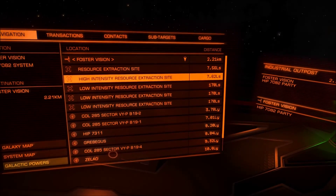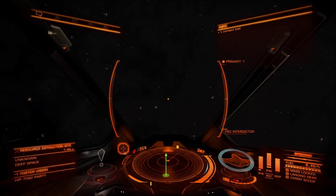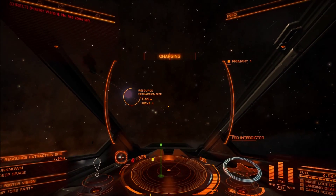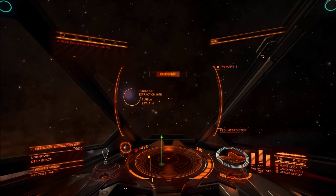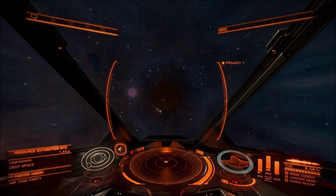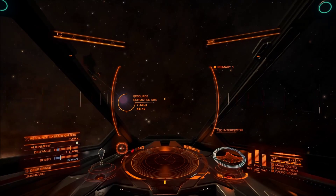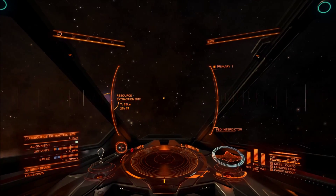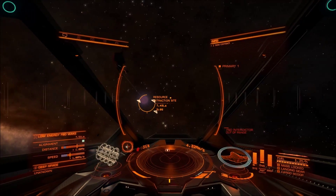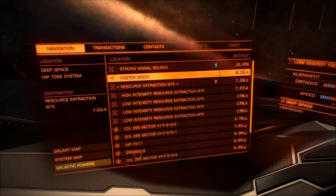So where are we going to go? There's a lot of extraction sites here. If we already know there's lots of pirates anywhere, it's going to be here. Frame shift drive charging. That's weird — that gas giant looks purple. You can see the rings; we're edge-on to the rings, you can see them going diagonally. That is the weirdest looking planet I've ever seen rings around. There's a ship coming out of it. I just went down into the... there's a wake.